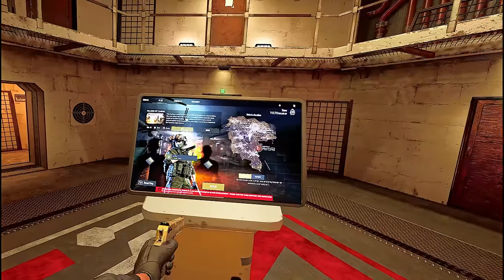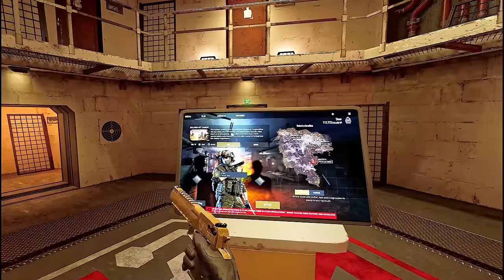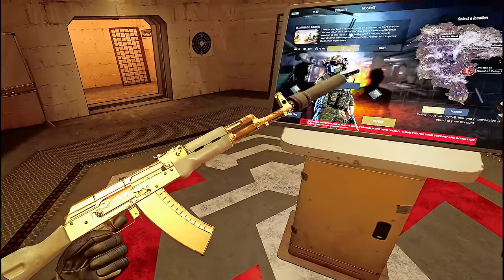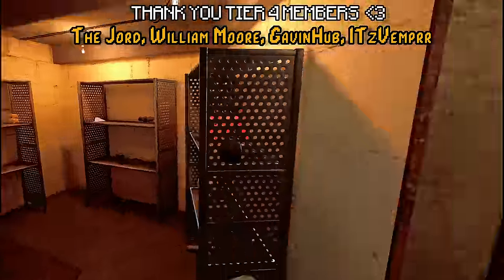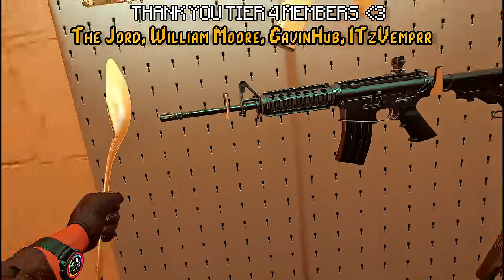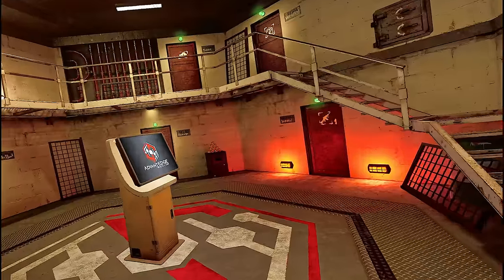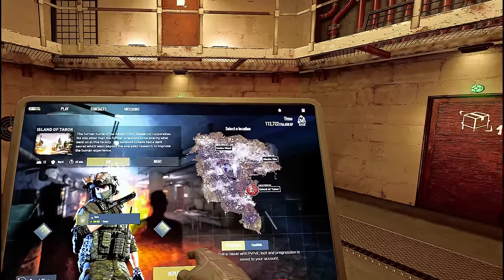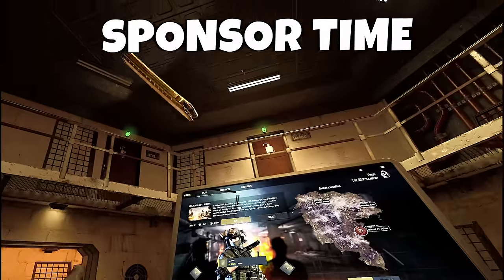Welcome back to Ghost of Tabor. Today we're only using golden guns that are in the game. For our first round I've got the golden Deagle and the golden AK-74, and there is one last thing I forgot — the golden spoon, taking that in as well. Wipe is in like five days so I'm bringing all my gold stuff and we're going to missile silo.